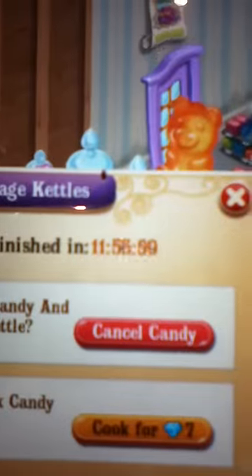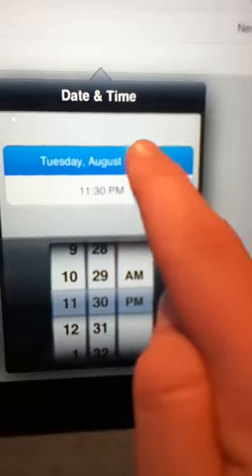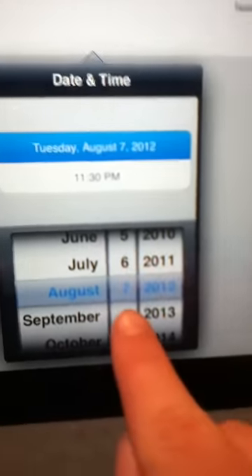I have a 12-hour potion. You go to your settings, go to General, go to Date and Time, set date and time, go to the day one on the top, do one day.